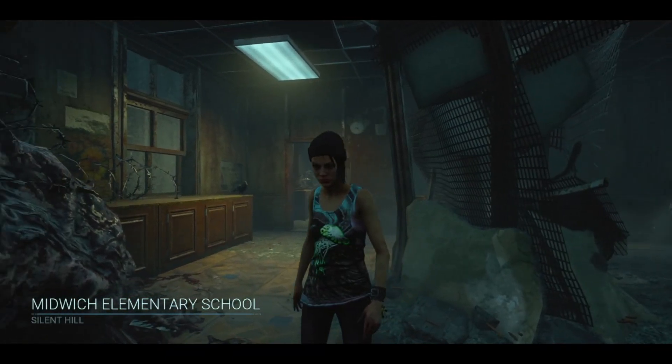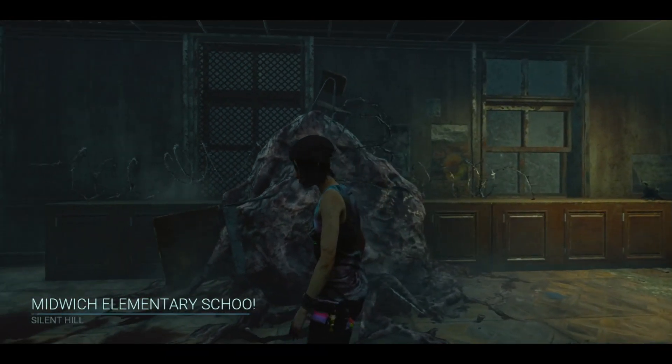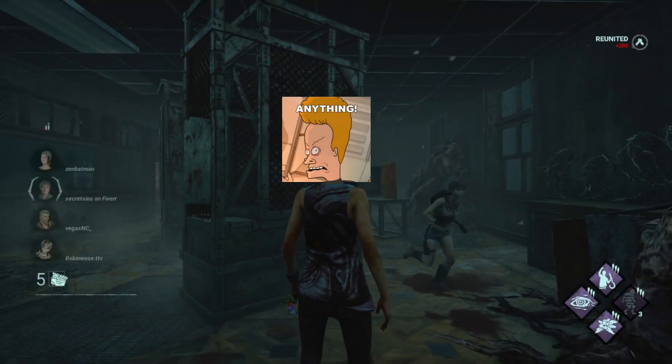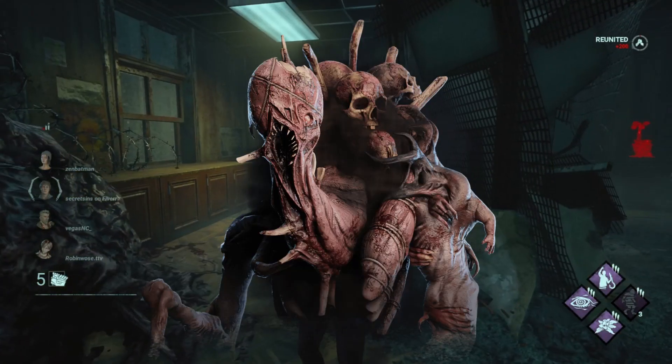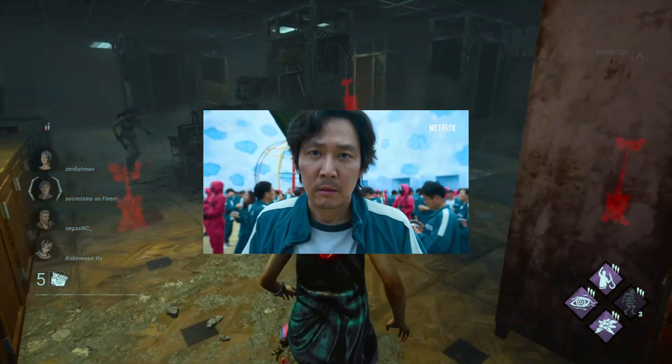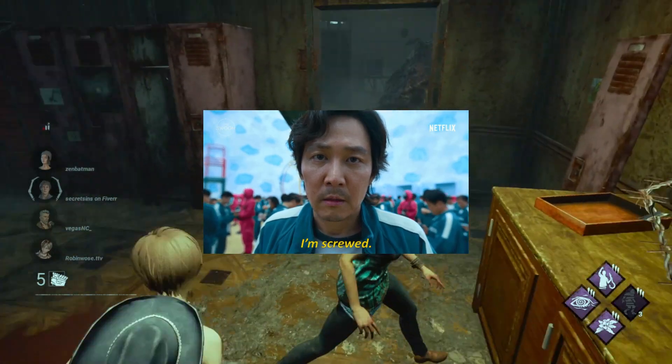So you've been playing DBD and you've started bringing flashlights not to blind but so you can see when you're walking down the hallways of Midwitch. Well my brethren, I'm here for you. This isn't going to help with Dredge by the way — my squad knows that when we're against a Dredge, I'm going to be next to useless and I just use Deja Vu to navigate from gen to gen.